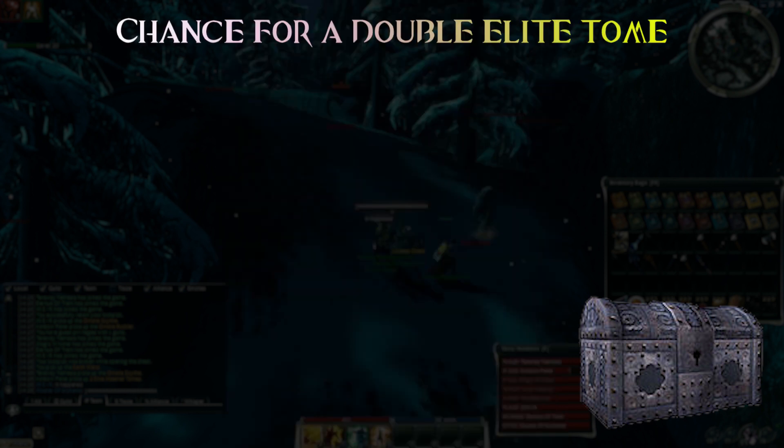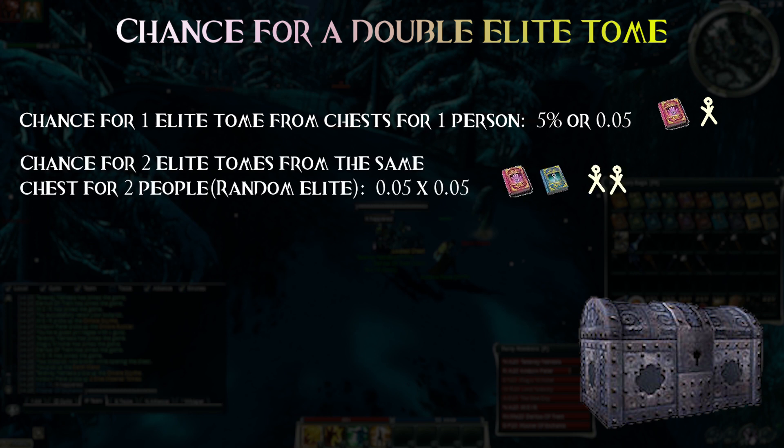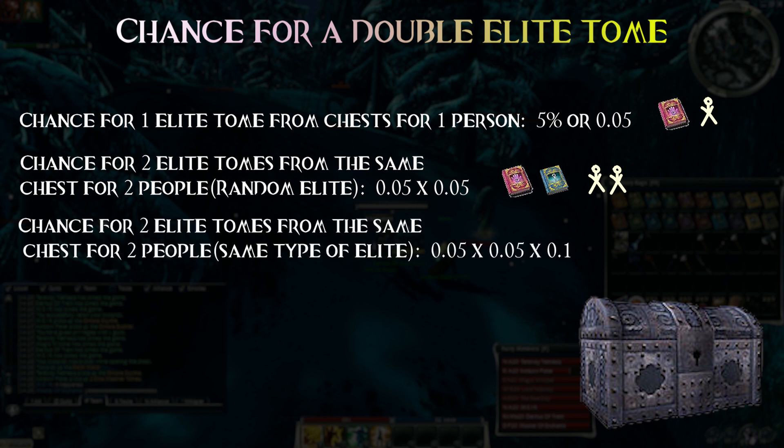Now the fun part. As far as I know from chest-running friends, elite tomes have like a 3–5% chance to drop from chests. Let's be optimistic and use 5%. For one person to get an elite tome, the chance is 0.05. For another person, another 0.05. For both to happen at the same time, maybe we can multiply the 2 numbers. Sorry if my calculation is wrong — this is just an estimation and I'm not a math teacher. And this is not enough, since for the bug to occur we need an elite tome of the same type, and what we have now only tells you the chance for 2 elites of random types. Since there are 10 different kinds of elite tomes, this is another 0.1 chance.